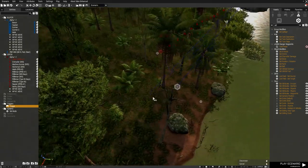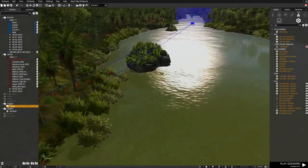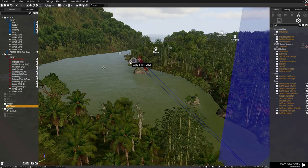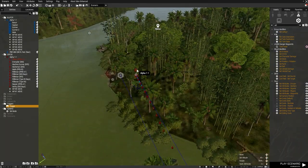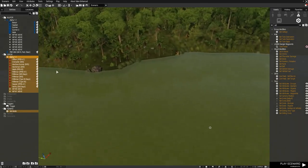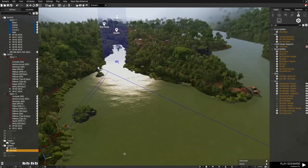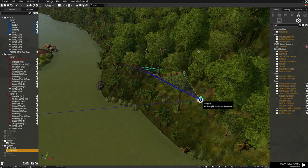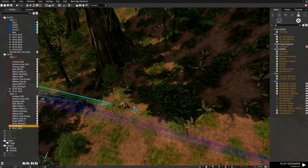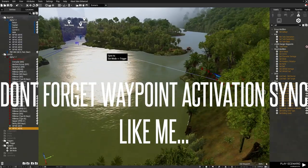Obviously like last time, set Waypoint Activation so they skip the waypoint and run down. If you don't put that there, they'll just run down straight away. Now I've got that — I can grab both waypoints and the Set Mode, copy it, and paste it on the other side of the river to mirror the ambush. They're still lying down, then the Move triggers them open fire.